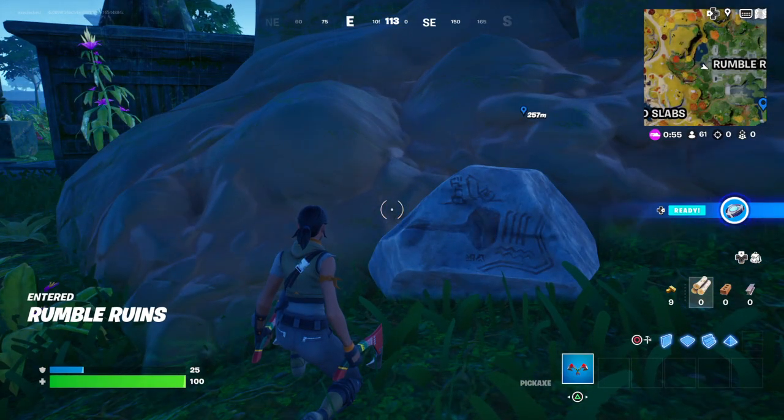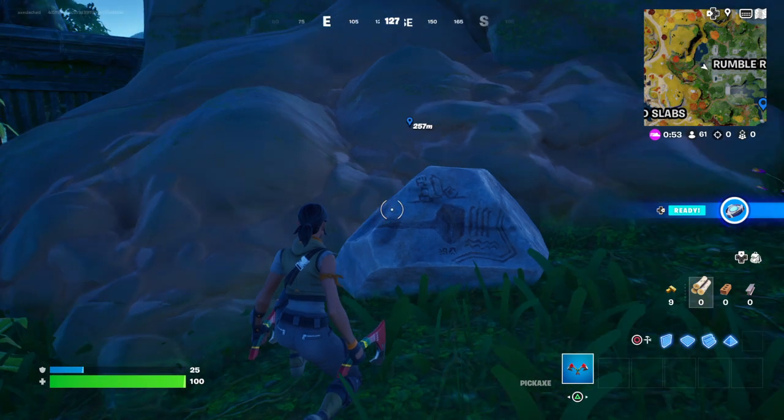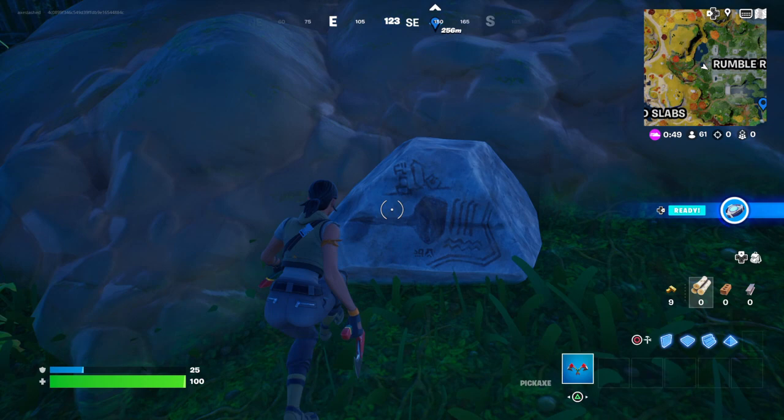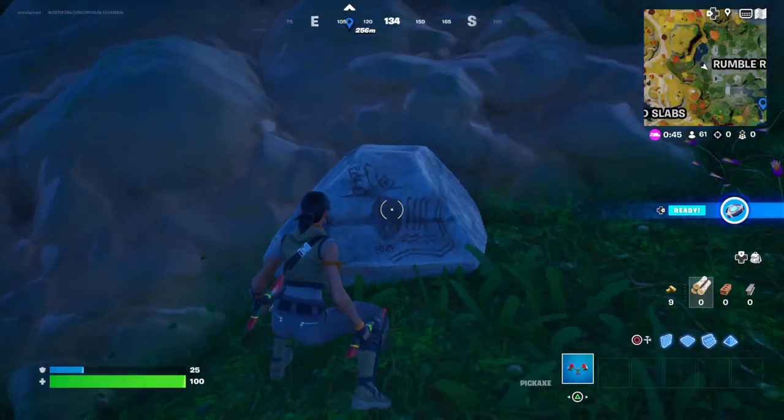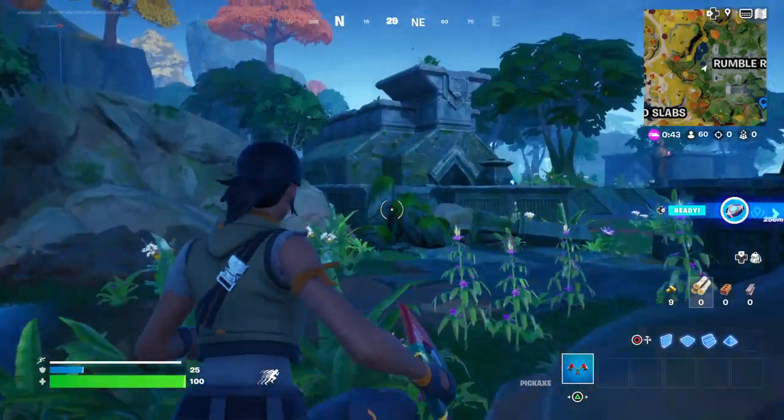Hello and welcome back to Fortnite. I'll be showing you how to investigate the petroglyphs at Rumble Ruins. There seems to be multiple stages to this quest. Your first one will be right here on the map, and we're about to go over to the other one. Let's check the map real quick — we can see there's another one marked as well.